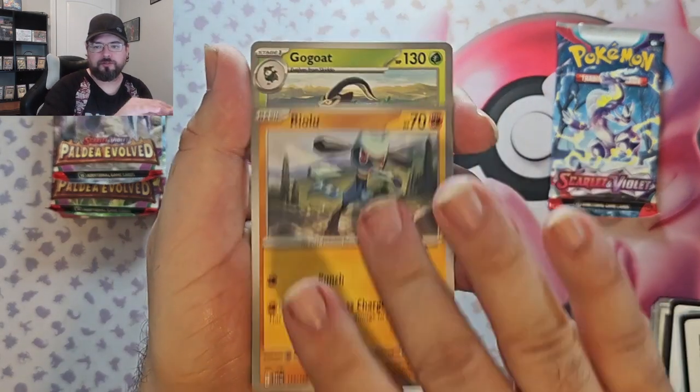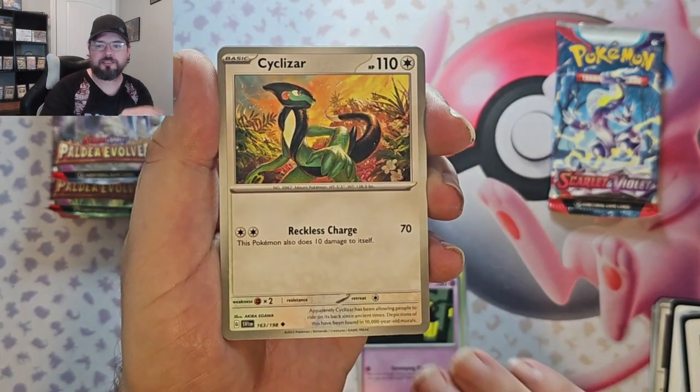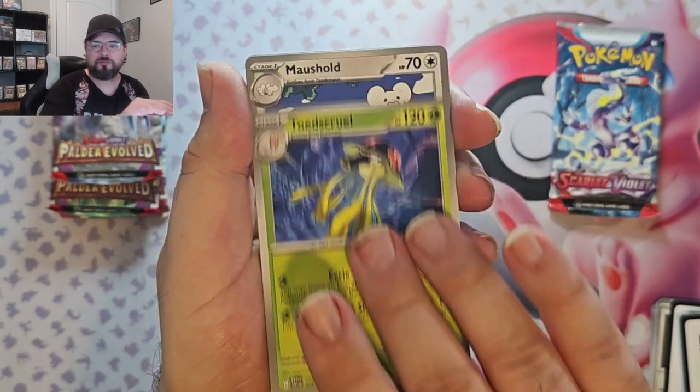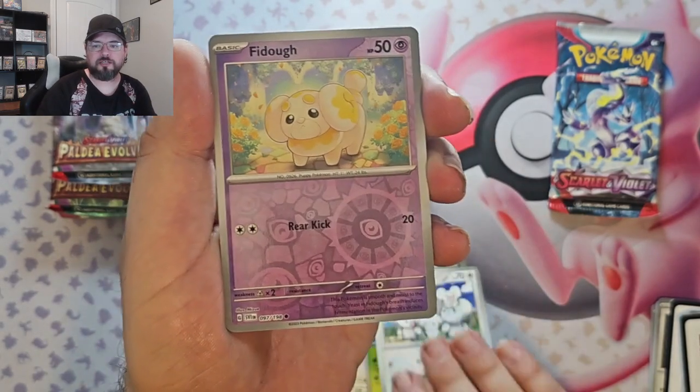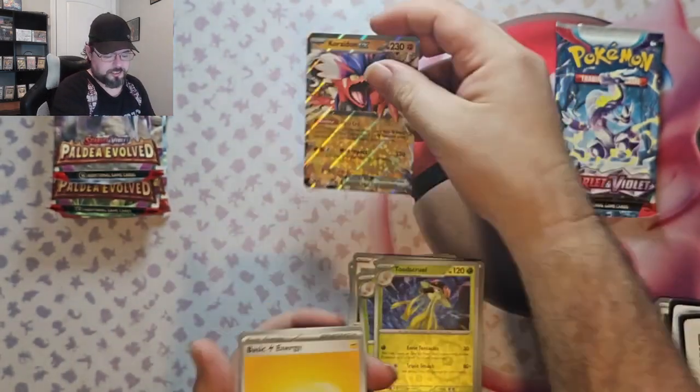We got Gogoat, Scatterbug, Shuppet, Cyclizar, Toadscool, Tandemaus, Fidough reverse, Toadscool reverse, and Koraidon EX — at least that's a hit.